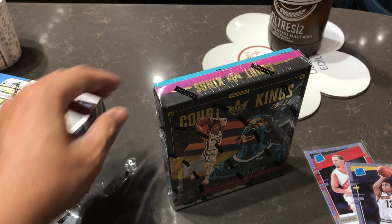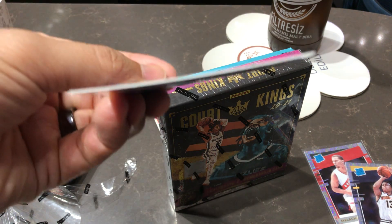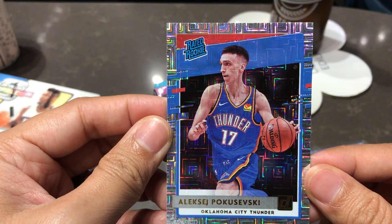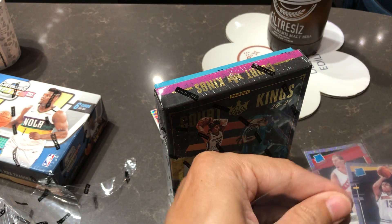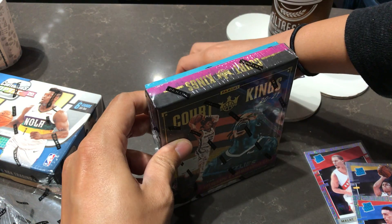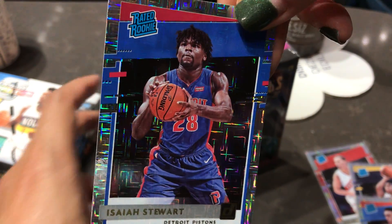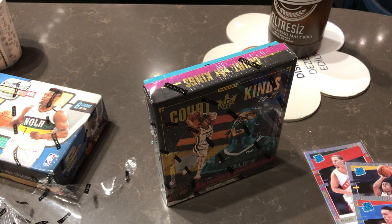This is the next card... Poku. Hey! Isaiah Stewart. So that's four, so there's one more Rated Rookie. And then three parallels. And then the autograph.